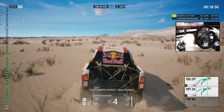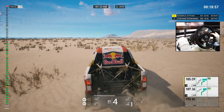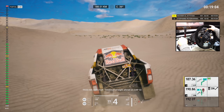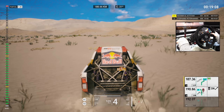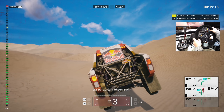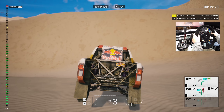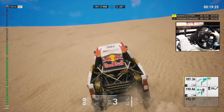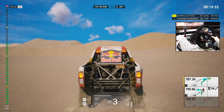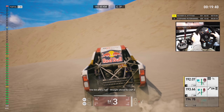Two Ks and two hundred, along the beach. One K, attention, continue along the beach. Five hundred, go right to cap 32. Turn right to cap 32. Three Ks and a half, continue straight ahead on cap 32. One K, cap 32, forward to dunes. Five hundred, danger two, forward to dunes. Danger three, cross track, step down, cap 2. One K and a half, straight ahead to cap 2.